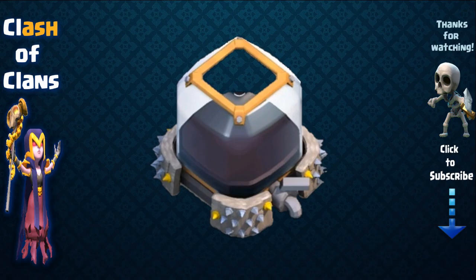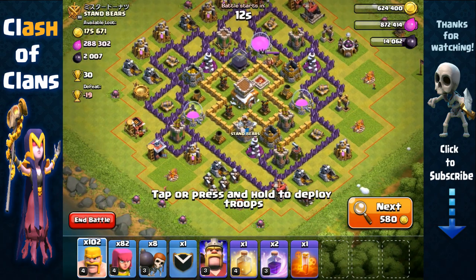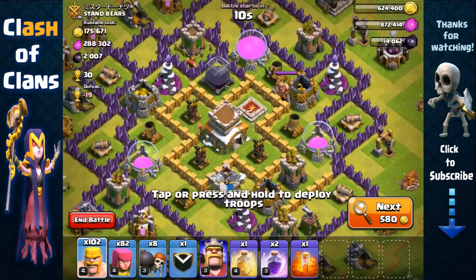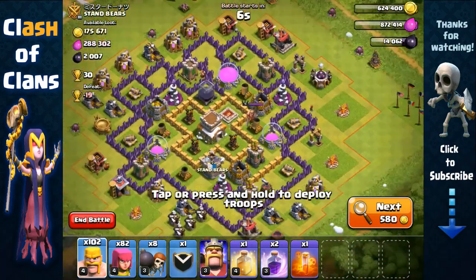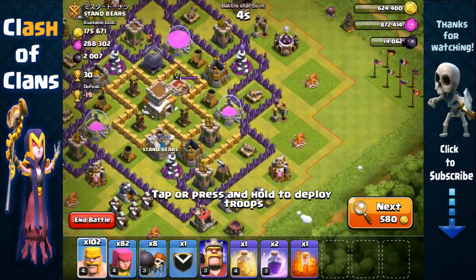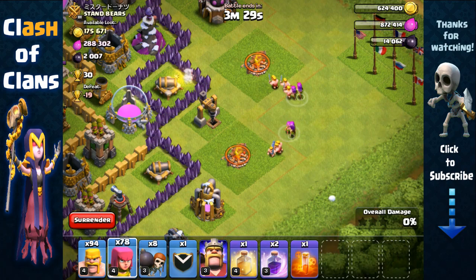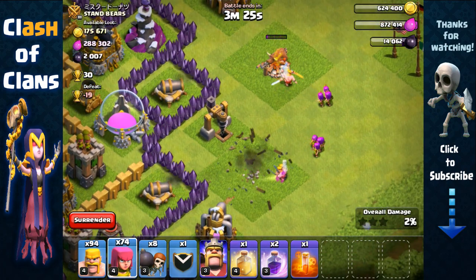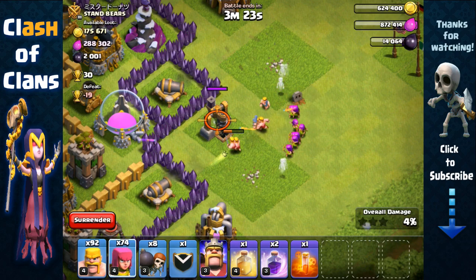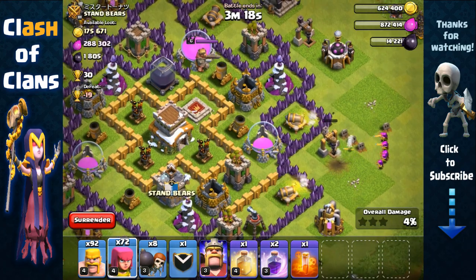Here we found 2,000 Dark Elixir spread around inside — the Town Hall, the storage, and the drill right here. We're gonna try to go for all of it. We're gonna attack from this side first and take the Dark Elixir from this level 3 drill — I'm guessing there's around 405 Dark Elixir inside that drill, so I'm definitely gonna go for that.